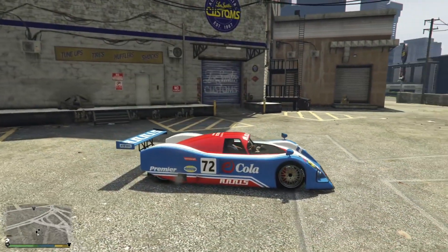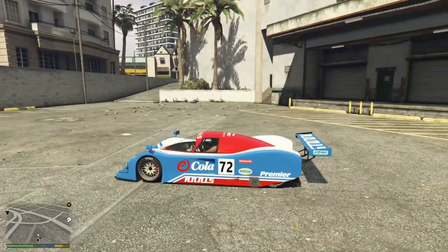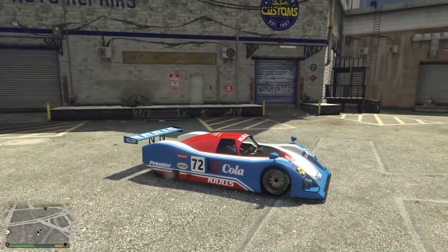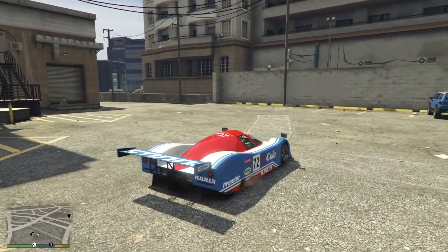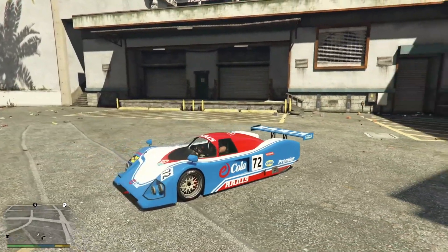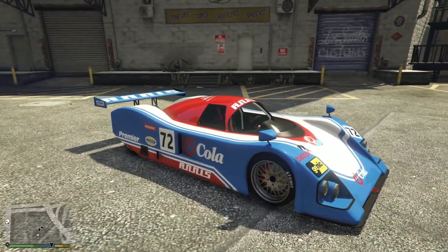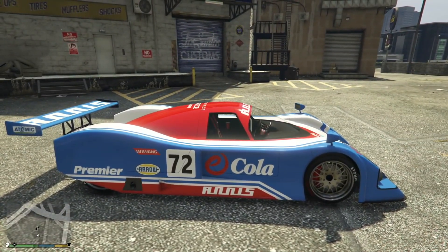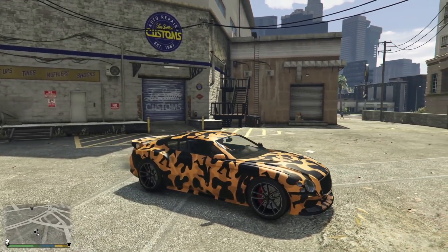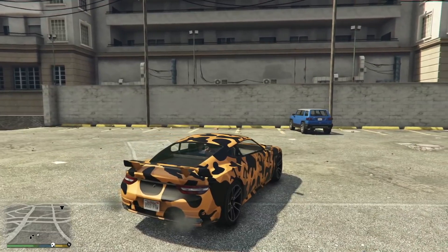Diamond Status, which I think is the best level, gets you two exclusive liveries. The first is for the Anis S80RR — the E.coli livery — which you get if you participate in all six of the missions, meaning you are not the host. In my opinion, it is the best-looking livery for the Anis S80RR. It almost seems like Rockstar designed the best liveries and decided to hold them for this special program. Then, if you were the host for all six of the missions, you get the Yeti camo livery for the Anis Paragon R and its Armored Variant too. So it's really three liveries in total.